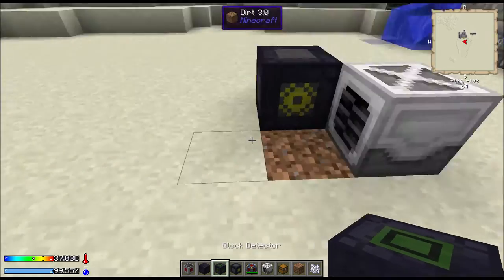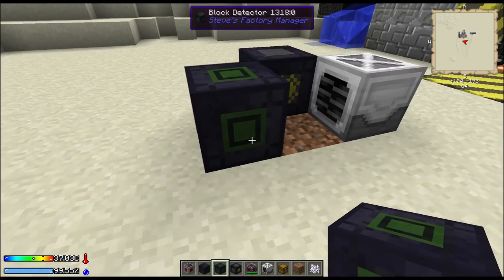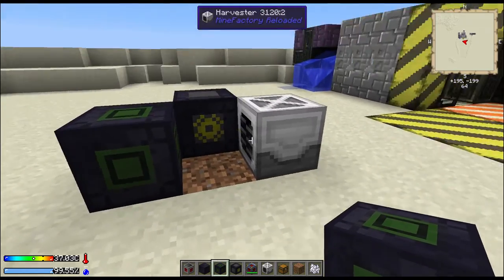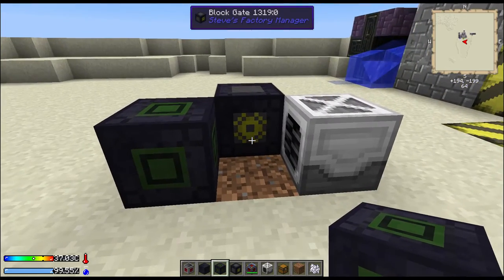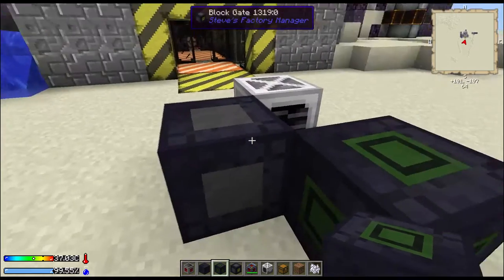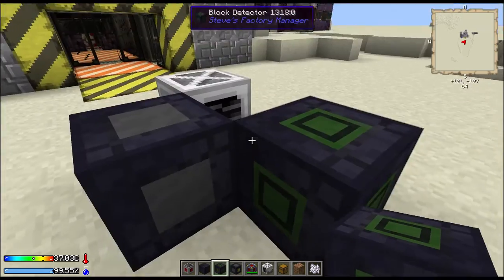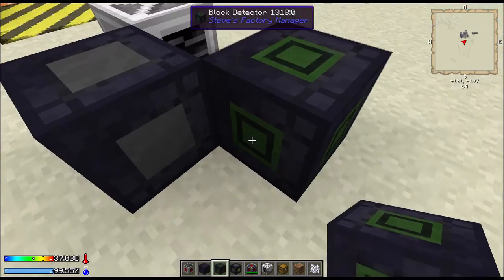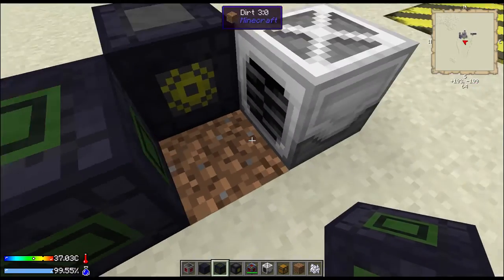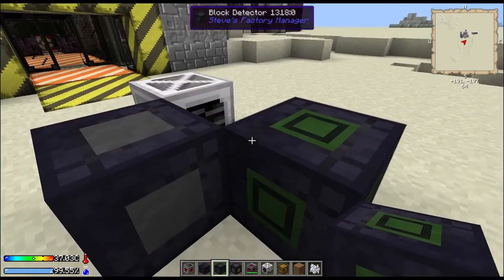The other thing you're gonna want to do is place a block detector. We're using the block detector to detect whether or not a sapling is there, so we're gonna look for an air block. The reason for that is, if you do a one-second trigger loop, it's just gonna keep spitting saplings out — you don't want that. So what you're gonna look for is, on this block detector detecting an air block, we want it to right-click with the sapling.